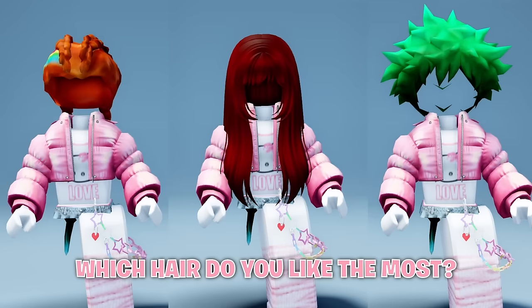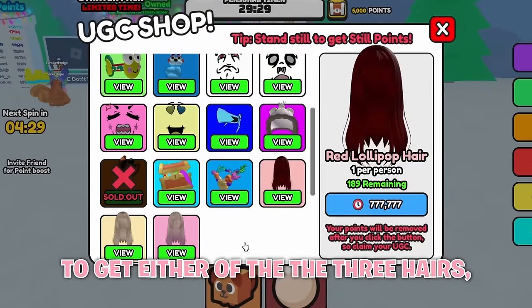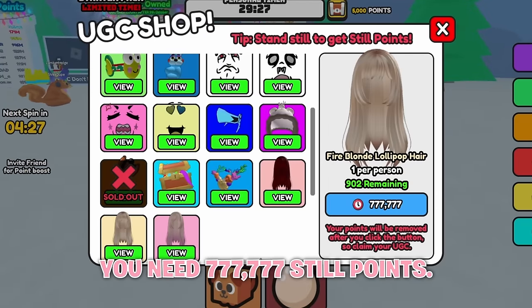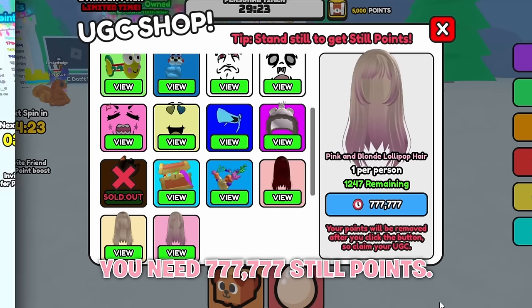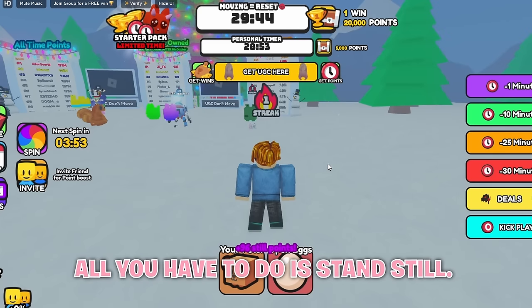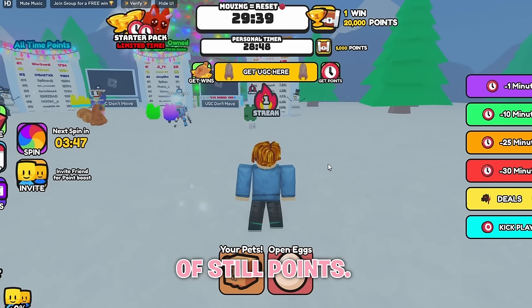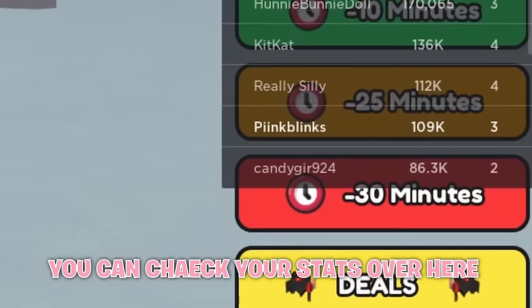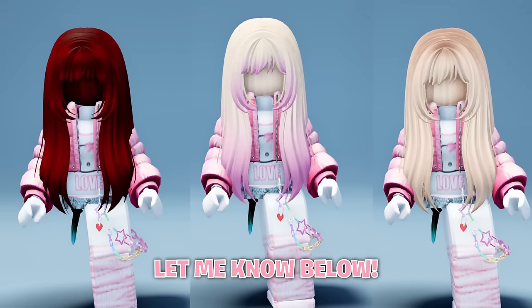Which hair do you like the most? Let me know below. Join this game, UGC Don't Move. To get either of the 3 hairs, you need 777,777 still points. To get still points, all you have to do is stand still. If either of these timers reach 0, you will get a substantial amount of still points. You can check your stats over here on the side. Which hair do you like the most? Let me know below.